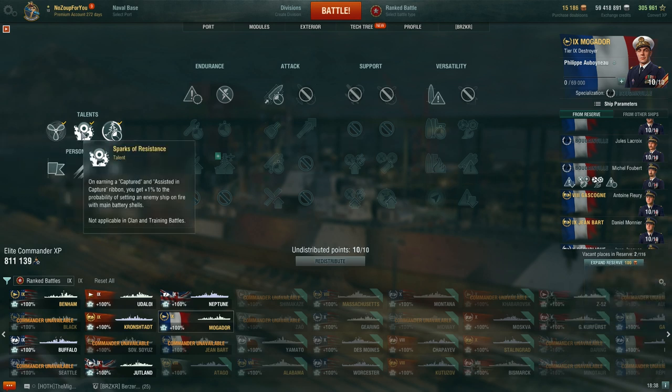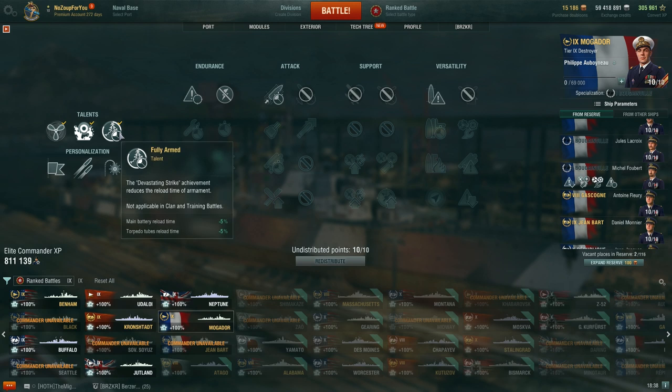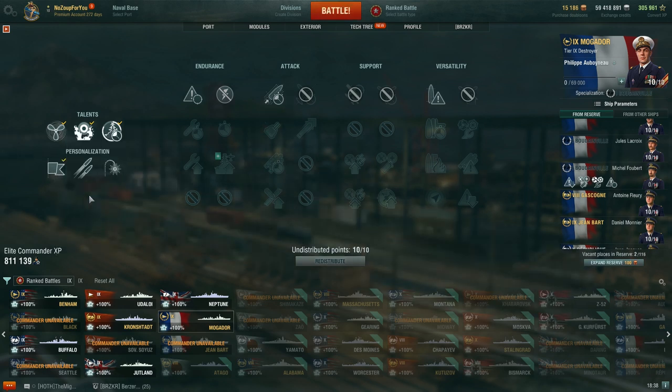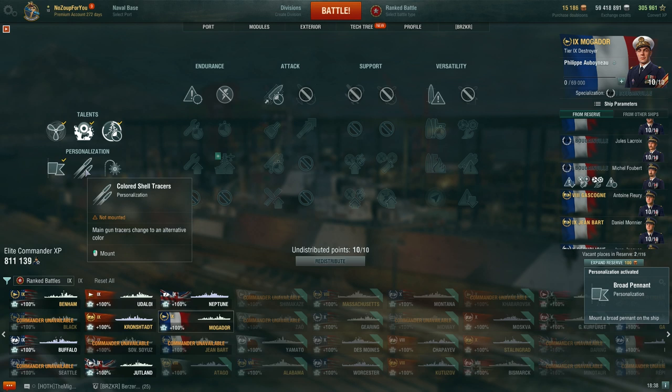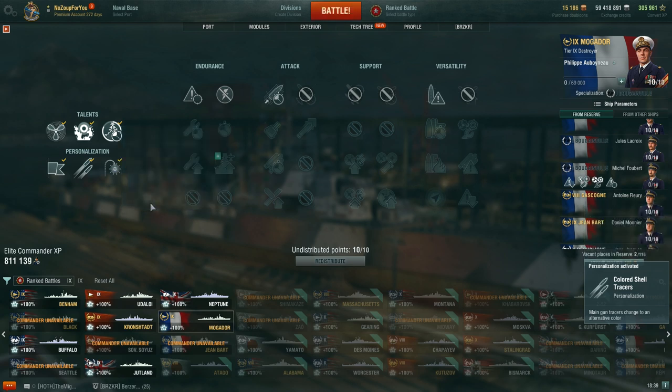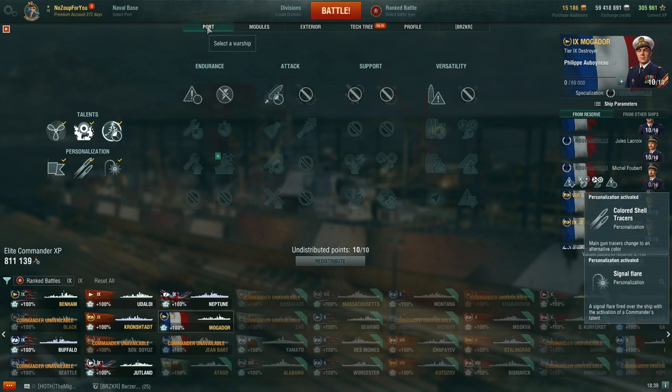Sparks of Resistance: plus one percent to the probability of setting ships on fire for every capture or assist ribbon — that's significant. And Devastating Strike achievement reduces the loading time of your armament every time you get a devastating strike. Those are things that normally happen throughout the course of gameplay, not like other abilities where you have to get a specific trigger at the end of the game. This happens through the normal course of the game, making this commander very, very potent. On destroyers in ranked right now, he's going to do a lot of damage.